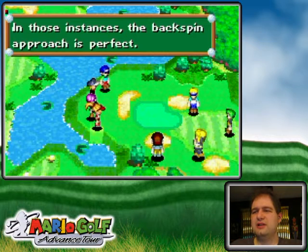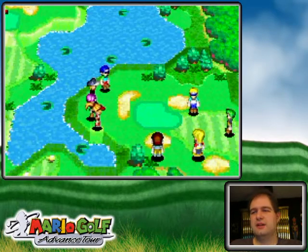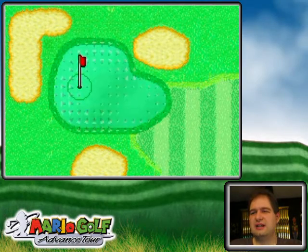Don't worry about missing the green or anything like that when you're trying to get into a tight pin location. Because if you end up being short on, say, a running approach shot, the outcome is gonna be about the same as if you missed the green — it's most likely going to be a two putt rather than a chip on and a one putt. So anyway, let's move on here with the lesson.